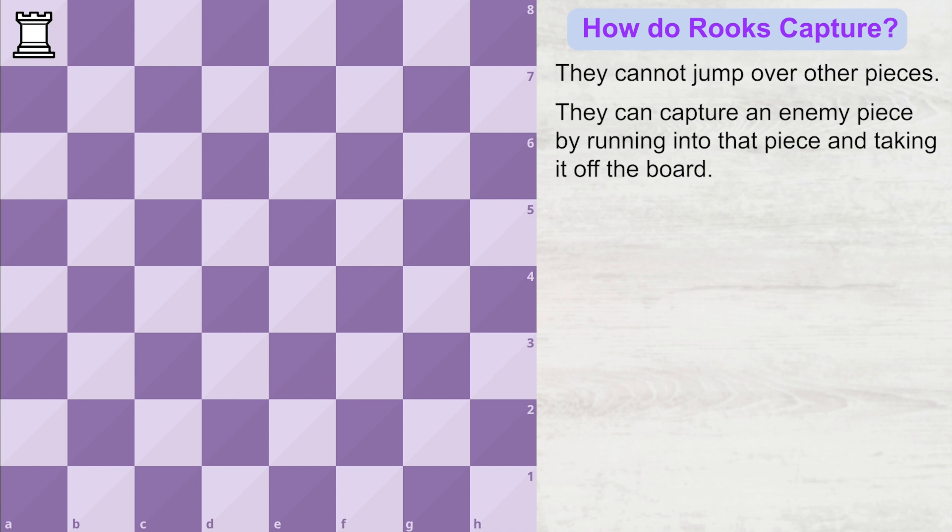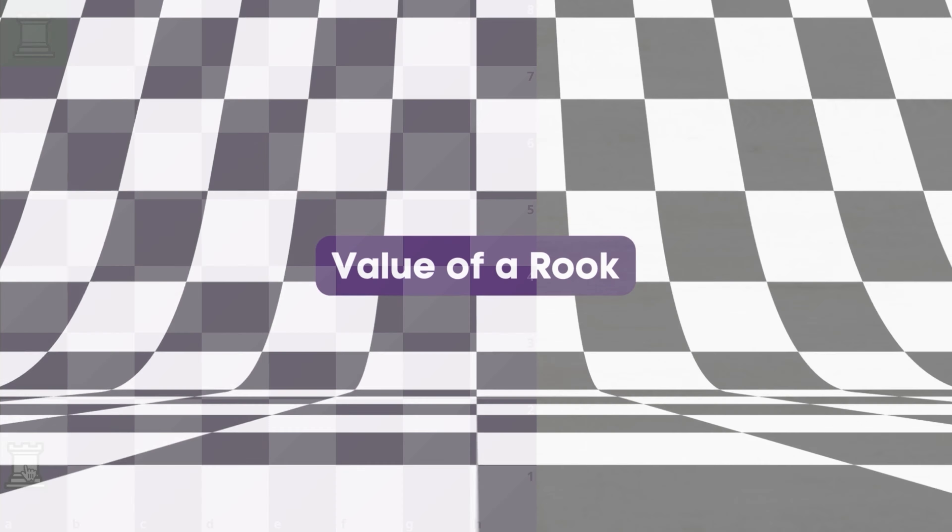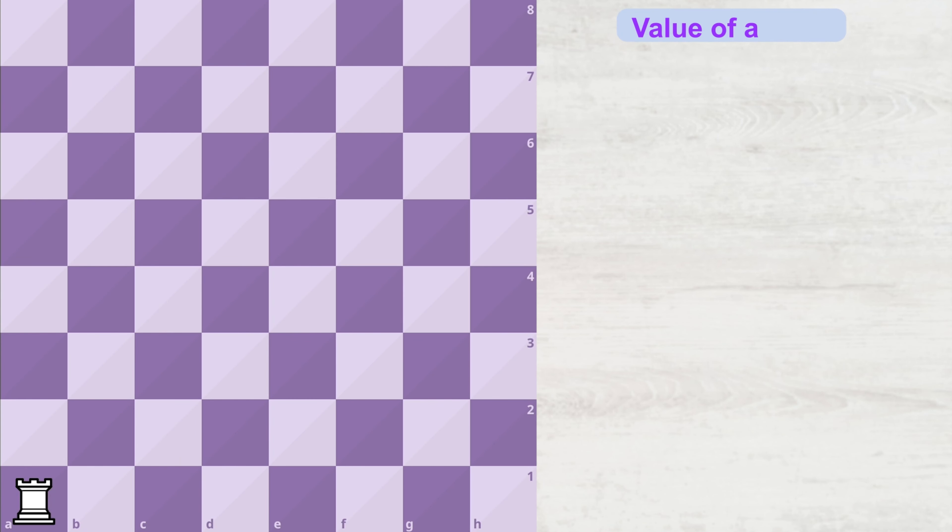Now that you have learned how to move the rook and capture opponent's pieces, let's understand how many points have been assigned to this rook. In chess, all pieces are assigned some points based on how powerful they are in the game. A piece with fewer points is less powerful.